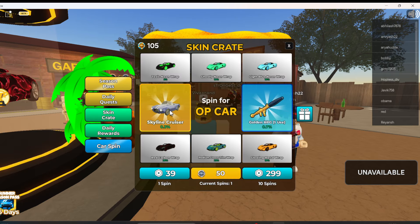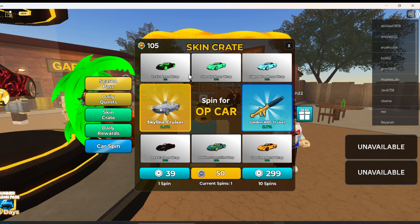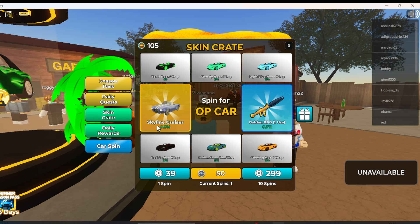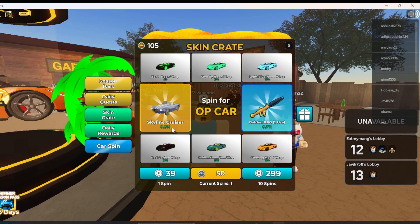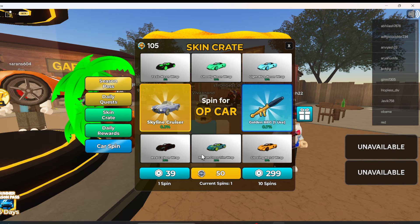First of all, click on the skin crate option, where there are a lot of screen wraps you can use for your car. But if you want to get a free car in Dusty Trip, there's the Skyline Cruiser. There's a 0.3 percent chance that you will get this Skyline Cruiser, so it's a very low chance.